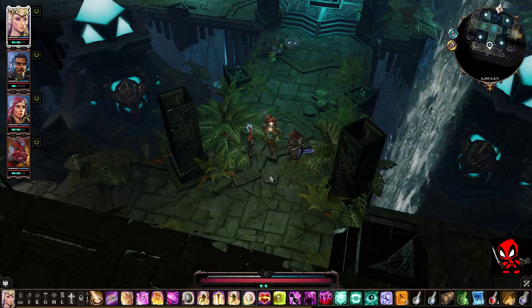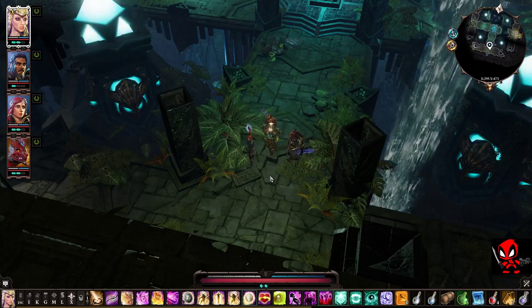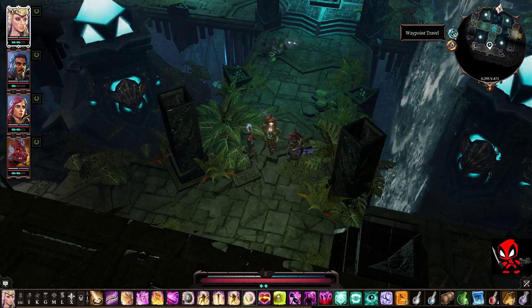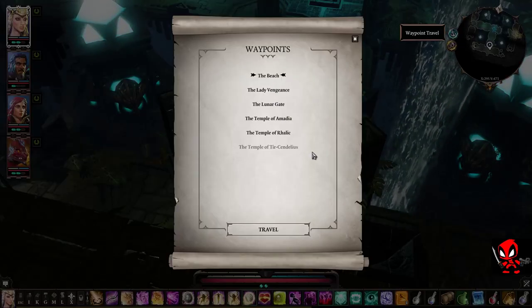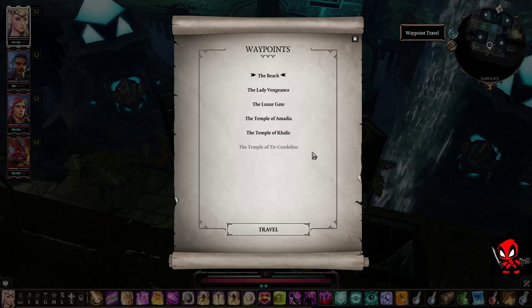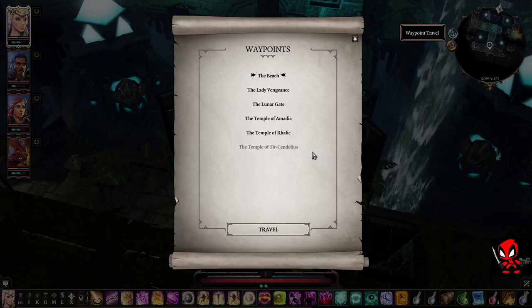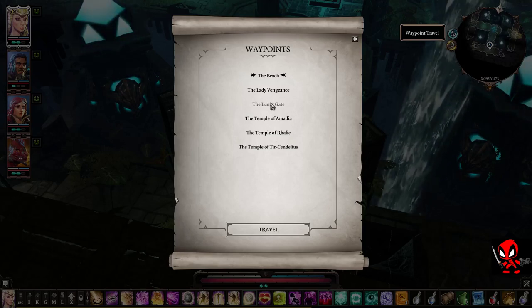I'll port us back to Lady Vengeance, which is your hub in the game. To do that and make life a lot easier, there's a little icon on your minimap in the top right hand corner which is your waypoint travel. It looks like a little anchor. If you click on that, it shows you a list of all waypoints you've unlocked within this act. The game is made up of acts - act 1, 2, 3 and 4. So let's go to Lady Vengeance and get this beginners guide started.